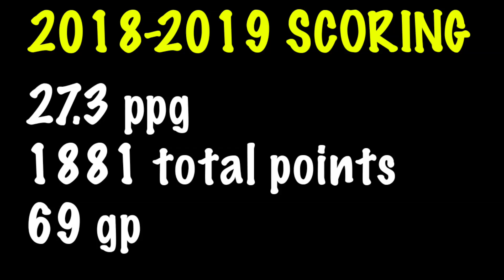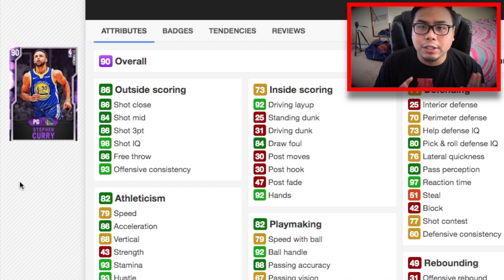Our next point guard is Stephen Curry. Technically we should be taking Kemba Walker because he scored more total points — he played all 82 games — but I'm not going to put him over Damian Lillard and Steph Curry in terms of scoring. Steph Curry is on a different level. In 69 games he put up 1,881 points, 27.3 points per game. Hands down the greatest shooter of all time. He has a mid-range game, great handles, and can get to the basket. On his card: 86 three-point shot, 84 mid-range, 92 driving layup.